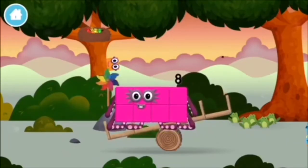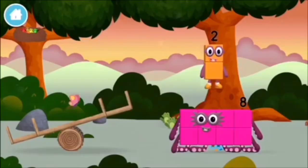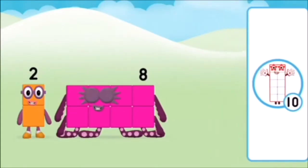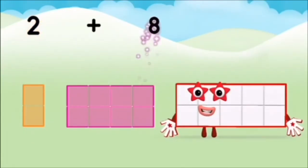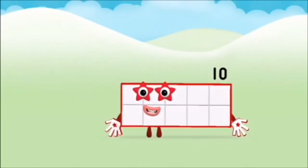A windmill. The number block was hiding behind a tree. Do you know which number block you'll make when you add these two number blocks together? Correct! You chose the right answer! Add the number blocks together! Two plus eight equals ten. Marvellous! You made number block ten!